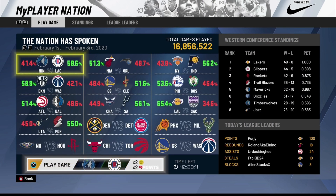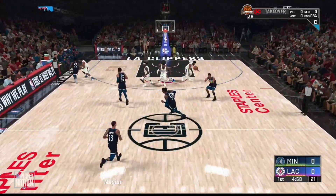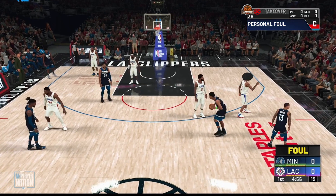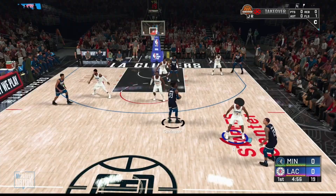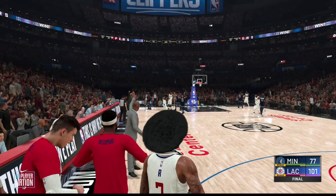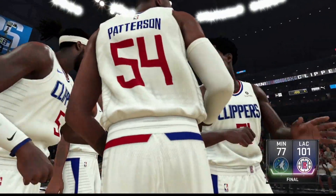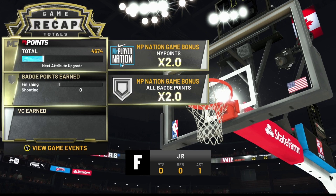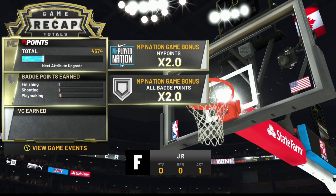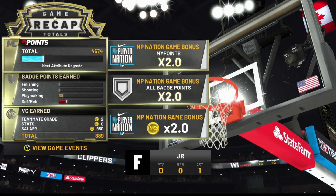This is MyPlayer Nation game number two. Same thing — I'm going to play six minutes and then foul out. I'll try to get some badge progress if I can, but it's kind of hard since I don't have any actual attributes. I played six minutes and fouled out to still get the VC. I may get some badge progress — I think I got an assist — and you can see my defense and playmaking attributes going up. Then I get my VC once again.